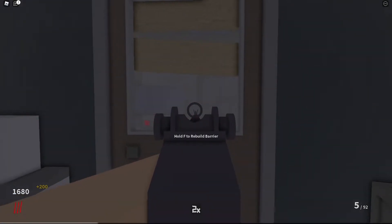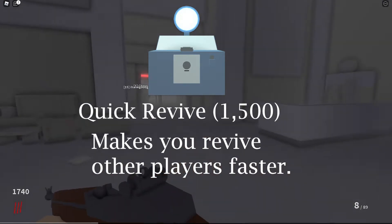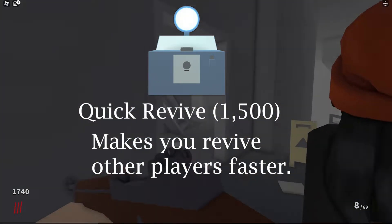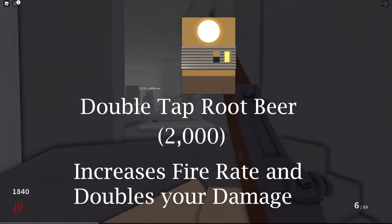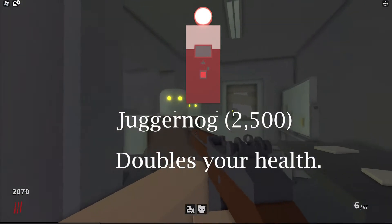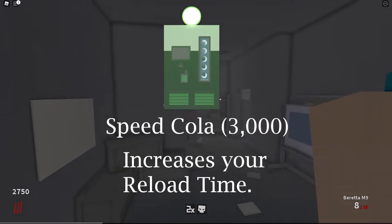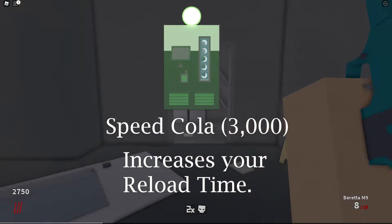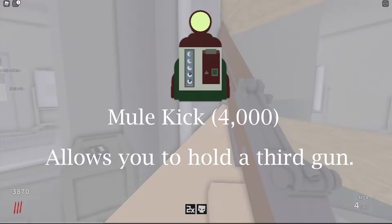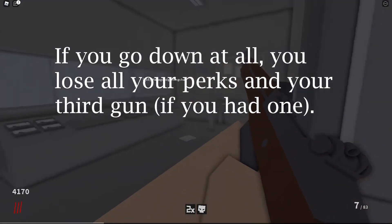There are also 5 perks in the game, but you can only have 4 at a time. First, there is Quick Revive, which allows you to pick up other players in half the time — it normally takes 3 seconds, but with Quick Revive it only takes 1.5 seconds. There is Double Tap Rootbeer, which increases your weapon's fire rate and doubles the damage it does, costing 2,000 points. Then there is Juggernaut, which doubles your health, costing 2,500 points. Next is Speed Cola, which increases the reload speed for your weapons, costing 3,000 points. Finally, there is Mule Kick, which allows you to hold a third gun, costing 4,000 points. Please note that if you go down, you will lose all your perks, and if you had Mule Kick, you will lose your third gun for good.